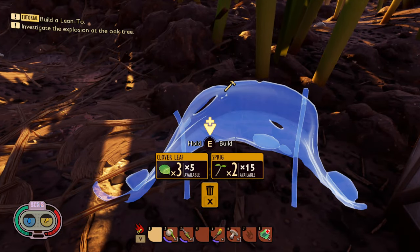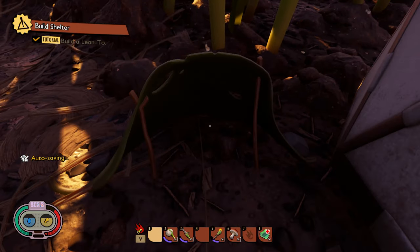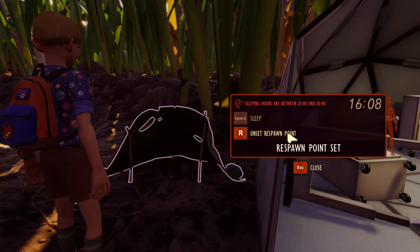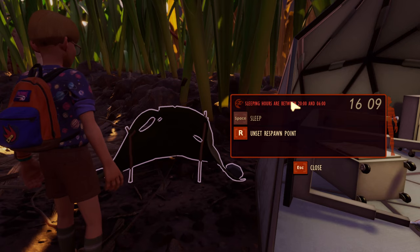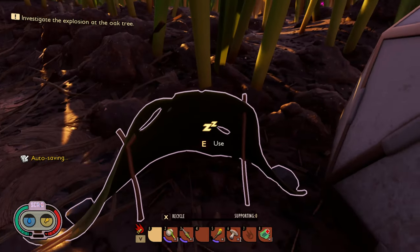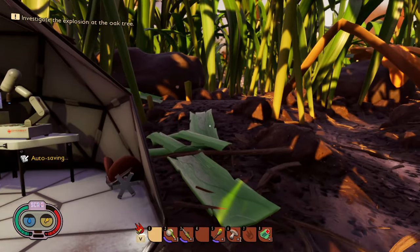Now we want to hold E to build. We can use it to set a respawn point - that way if something happens we'll come back right here. And if it gets dark we can make things here too.